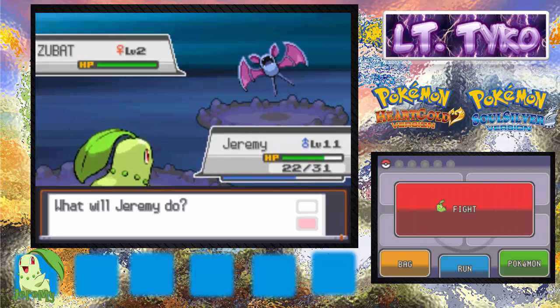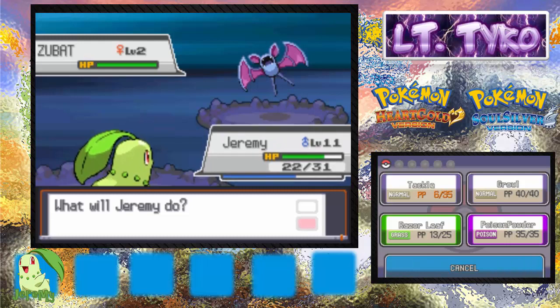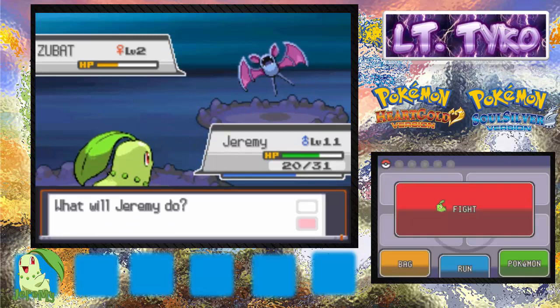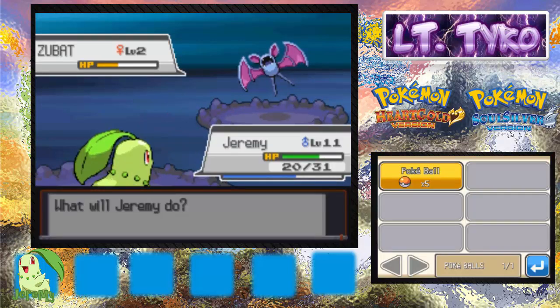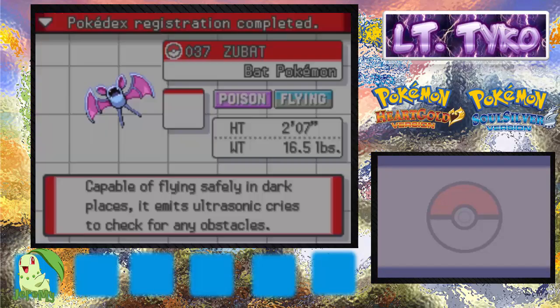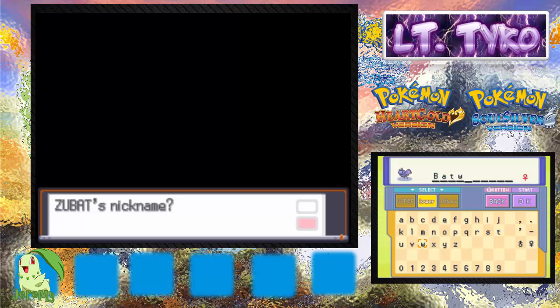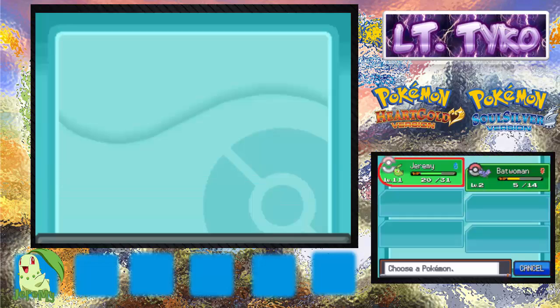A Zubat! So yeah, Zubat is gonna be our next addition to our party. It's level two — kinda low. Caught it easily, very fast. Poison and Flying type. We're going to give it a nickname. Since it's a girl... Batwoman? Is that even a thing? It's Catwoman, right? No wait, it's Batwoman! Okay — Batwoman. This is the girl.